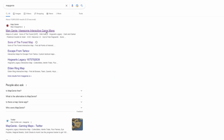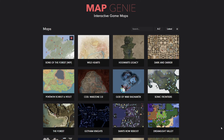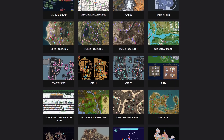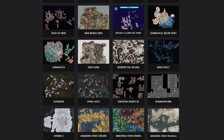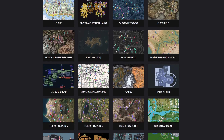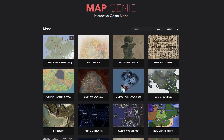You can get there by going to mapgenie.io, where Map Genie hosts tons of interactive maps for tons of games. While most are free to use, some require a pro subscription, like certain Escape from Tarkov maps. But for Sons of the Forest, this map is free. It's been out for a while, basically since the game came out, and it's always being updated and is very easy to use.